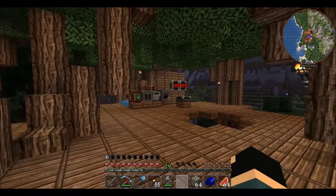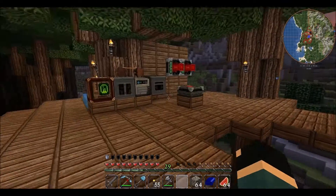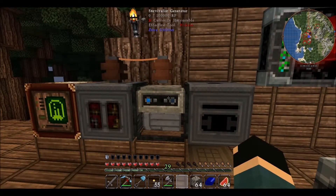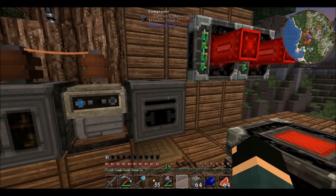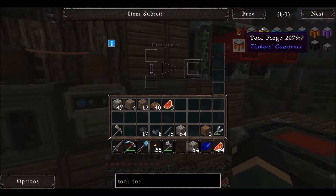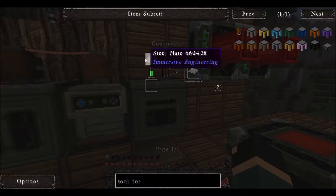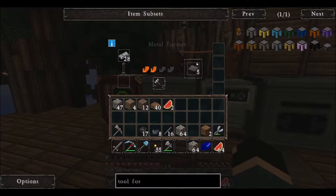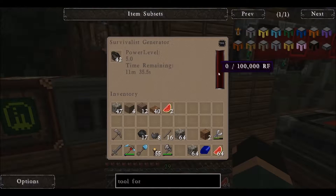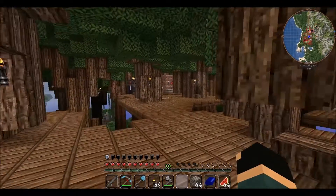I did go mine a bunch of coal thinking I would make more survivalist generators but used it all in here. I only need three more, so that won't be so bad. I think I do have this area chunk loaded right here so this machine is going to run as long as I'm logged in. The compressor is going to take nine and I need to run it four times — that probably won't be quite as bad. The metal former step is rough, so I'm just going to let this run for a while.